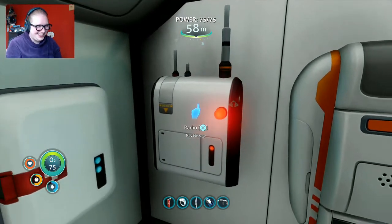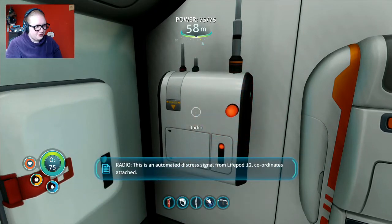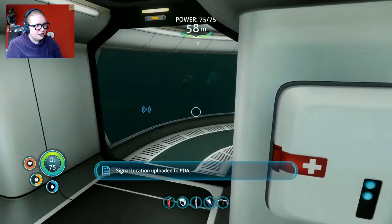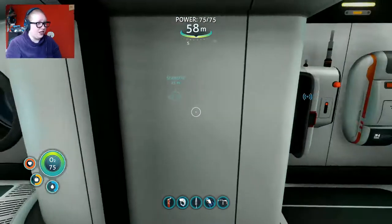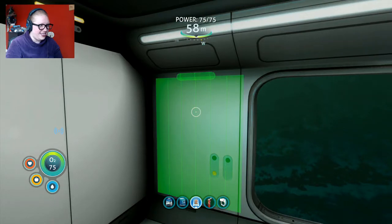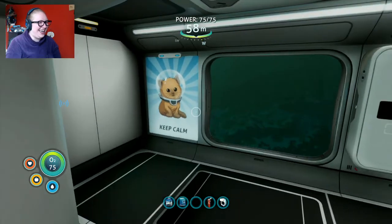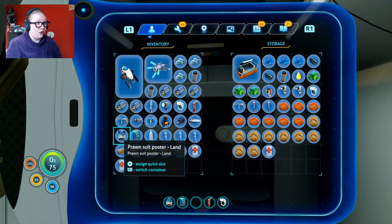It was so scary, but yeah, that's a thing that happened. Anyway, we've got a new message here. That's a lot shallower than I was expecting, and we can go over there and do that. Look at that - isn't that cute? I love it! That's my favorite poster in the game. I also just realized I forgot to grab the Aurora poster in the captain's cabin.